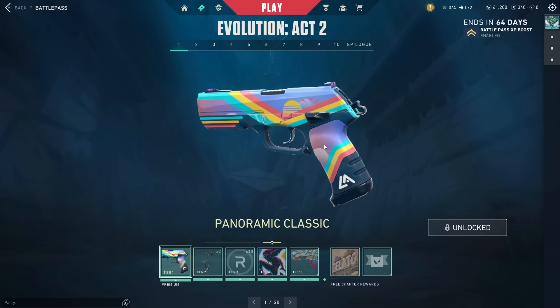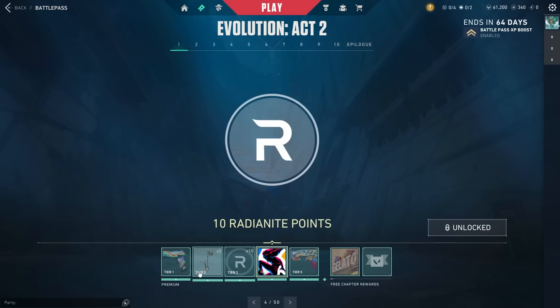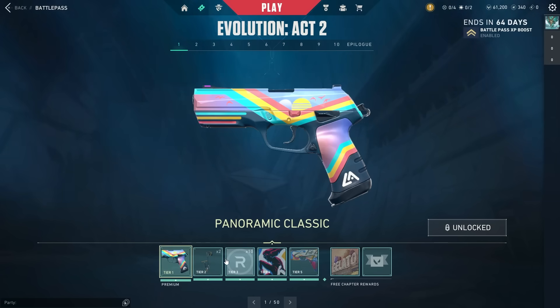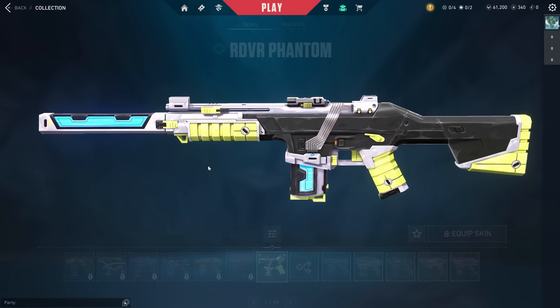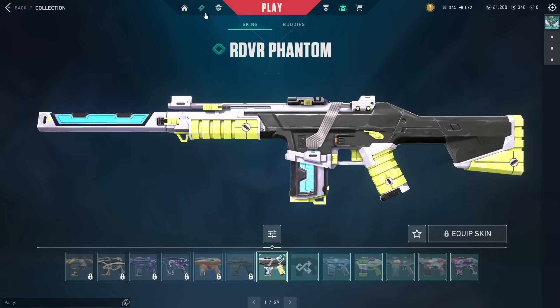Here's the new full battle pass for Episode 7 Act 2. I'm going to run through all the rewards, every single tier, and then towards the end of the video I'll take a look at some of the skins in-game — like the knife skin and the phantom skin — but first here's all of the other rewards.